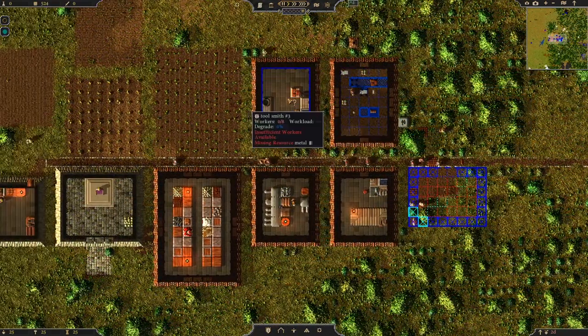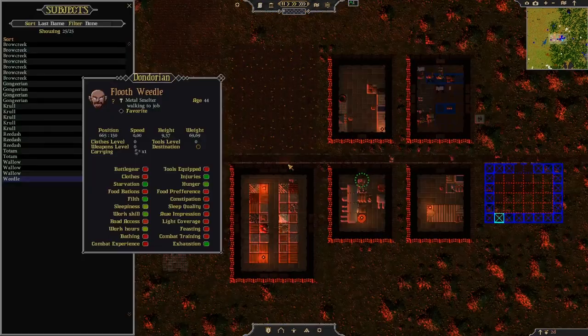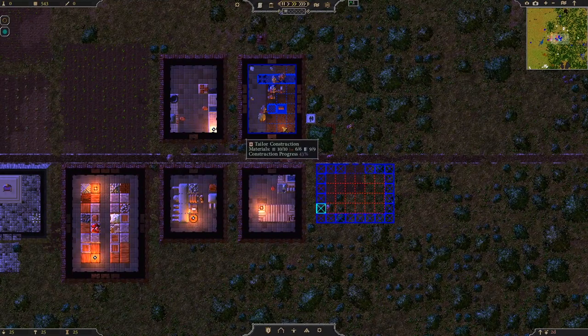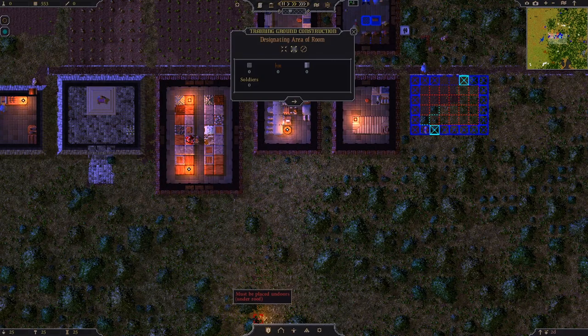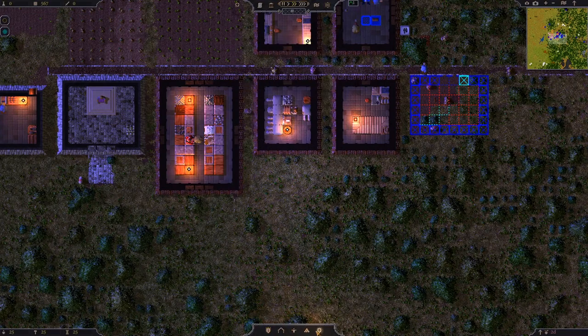This is almost done — construction... oh, it's done! Toolsmith. Insufficient workers — we're having a serious problem with the lack of workers at the moment, even though we've got plenty of people. The tailor's almost done, so we can fabricate fabric type stuff. We'll also need to make the Gearsmith — that turns coal and metal into equipment for your soldiers. And then we also need the training ground, but it has to be placed under a roof. We can't actually have a training ground out in the open.